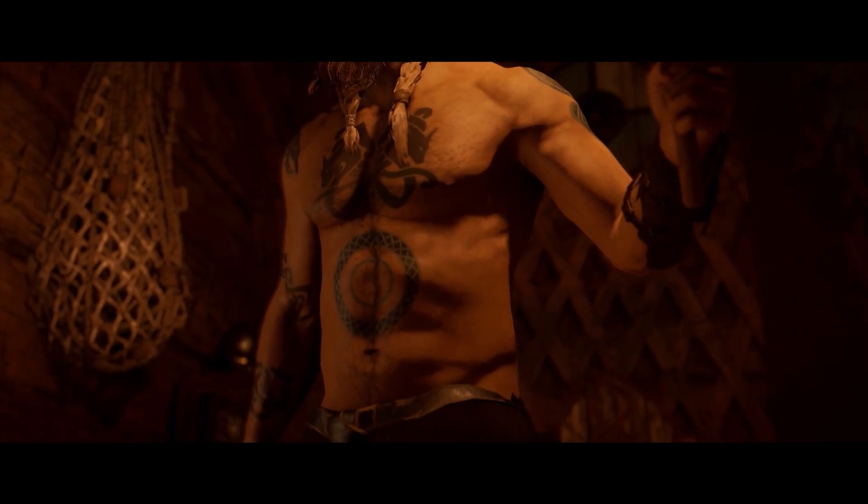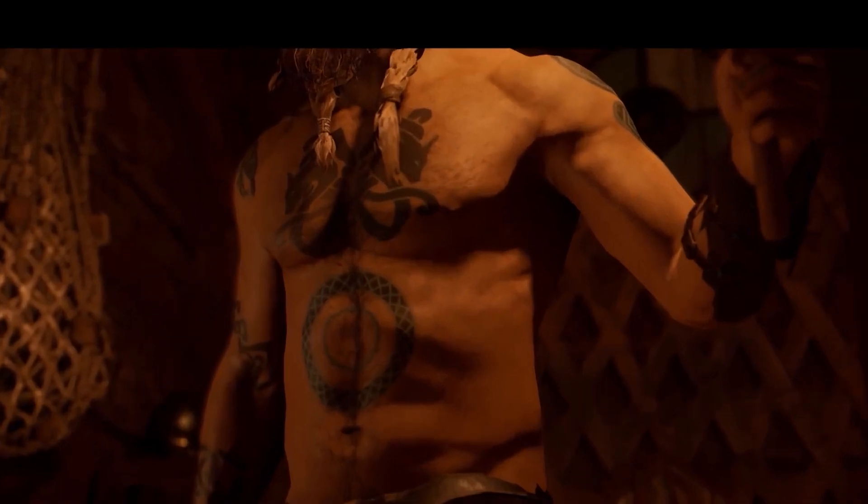Next we get to see Eivor a little better — we can see tattoos on his chest and arms, and as we know we'll be able to customize these as well as get them done at our very own tattoo parlor at our settlement. The same level of customization also goes for Eivor's hair, which is clearly longer in both of these shots than it was in the cinematic trailer.